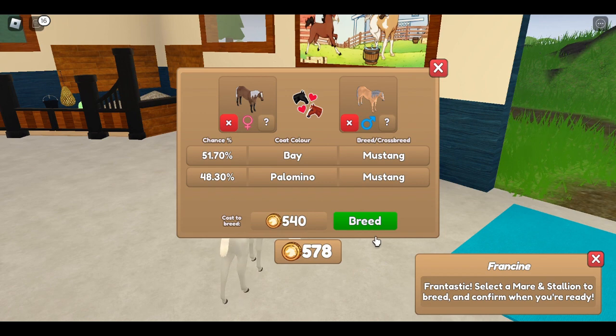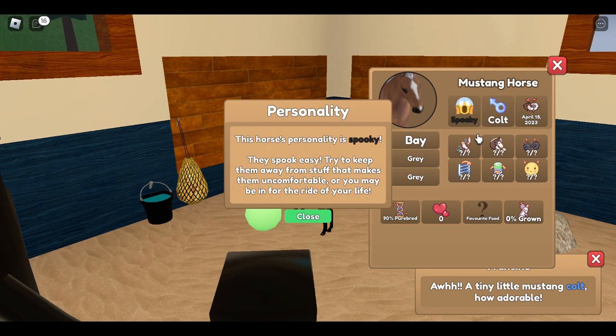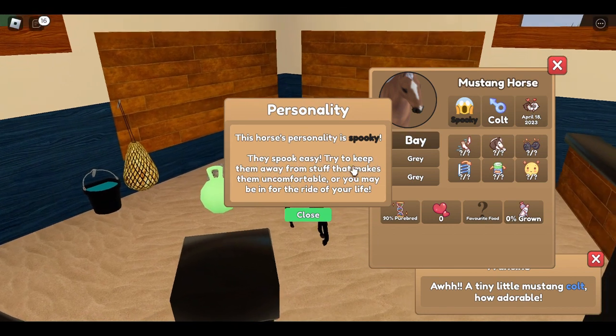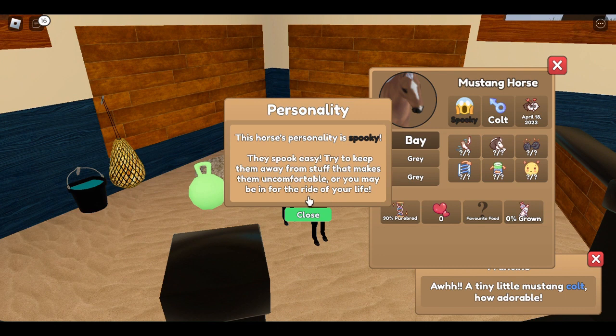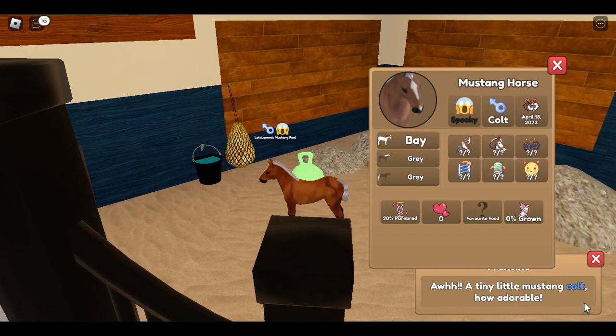Three, two, one! Let's see what kind of horse it is - is it going to be a girl or a boy? Oh it's so cool! It's spooky! The definition says: 'This horse's personality is spooky, they spook easily. Try to keep them away from stuff that makes them uncomfortable or you may be in the ride of your life.' It's 90% purebred, that's really good! It's a bay with gray mane and tail, just like Pegasus. Oh my god, it's so cute - a tiny little mustang foal!